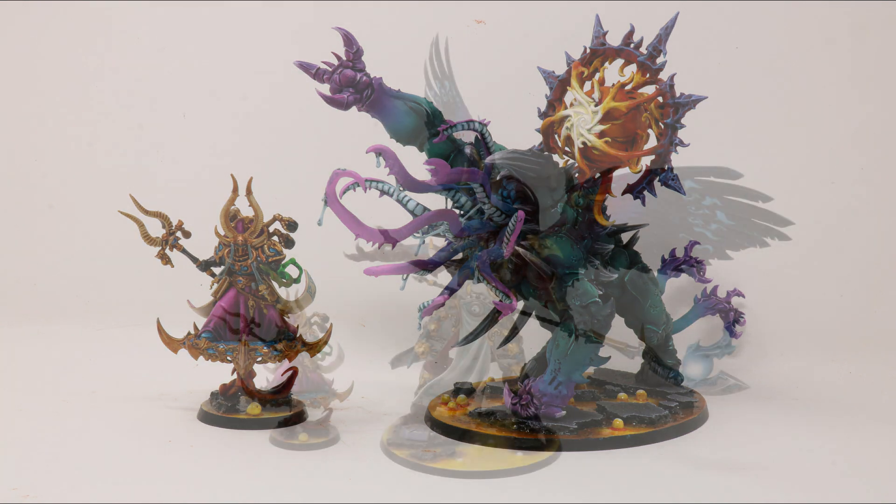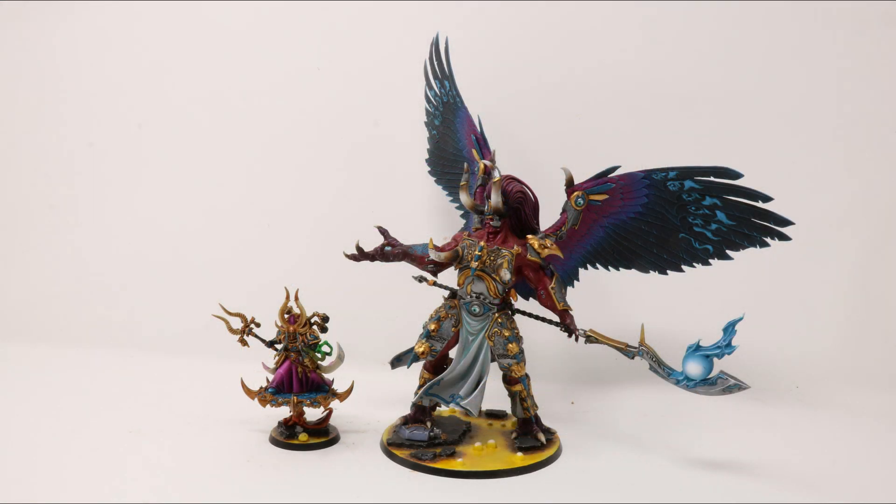The second is Ephemeral Touch, which allows a Tzeentch unit within 9 inches to improve the AP of their melee weapons by 1 — meaning the Black Staff of Ahriman would go to AP-2. The only other unit that can give him a little edge is, as much as they dislike each other, Magnus the Red. The Primarch allows rerolling hit rolls of 1, and also lets you reroll any 1s made as part of a psychic test for friendly Thousand Sons units within 9 inches, really enhancing any whiff rolls on psychic tests for Ahriman.